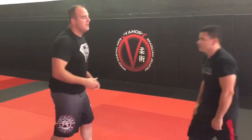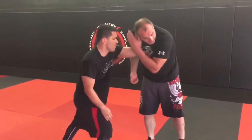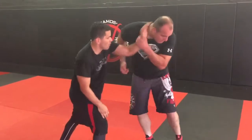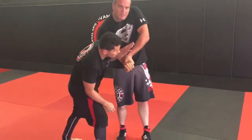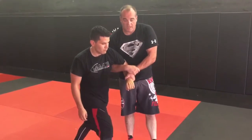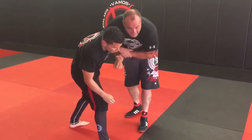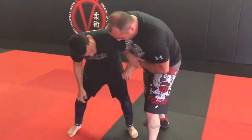Same position we were in before: he grabs this collar tie, diagonal pull, a cross foot or my Russian — reinforce it with the same double wrist lock that we've been doing the last couple videos. From here, I'm going to circle away like I did the last one.